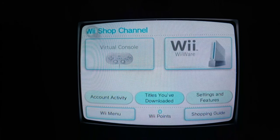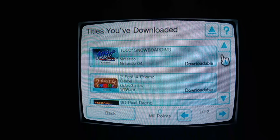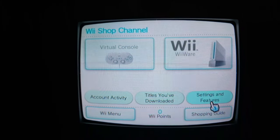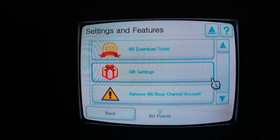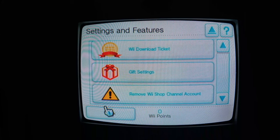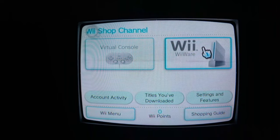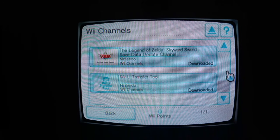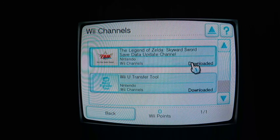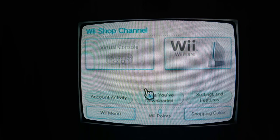Maybe this section is broken now too, but I was able to pull up the 'titles you've downloaded' page. Okay, yep — all my stuff is still there, I can redownload whatever I want. Settings and features — all this stuff kind of works. I think the gift setting was disabled, which doesn't really matter. The ticket download was for special events. I'll try this one again and see what it does. I've downloaded both of these just a few minutes ago, so that all works.